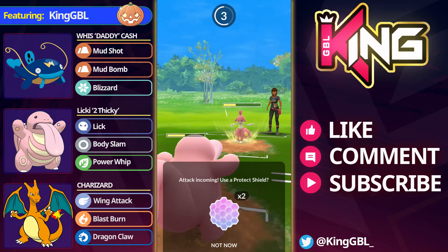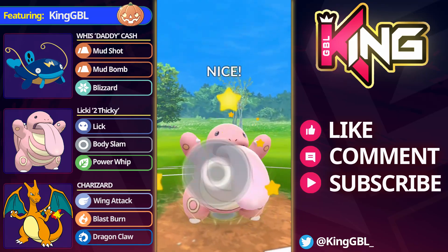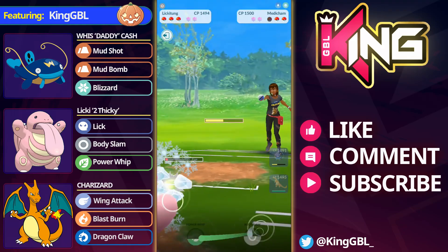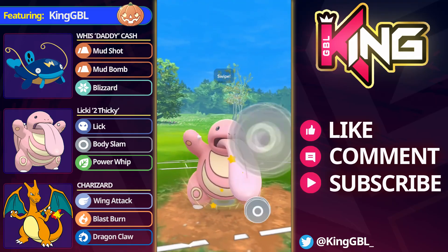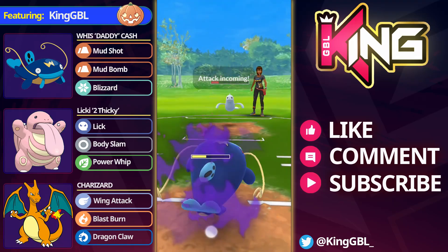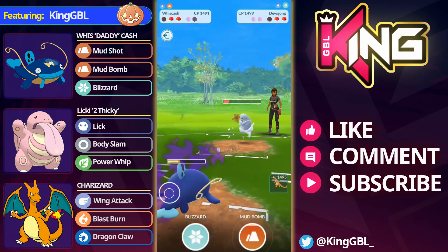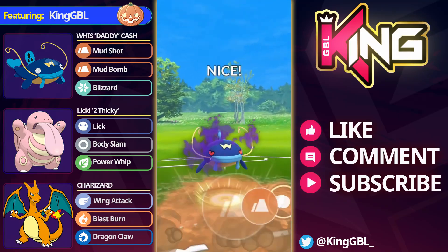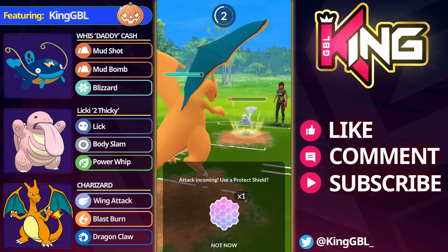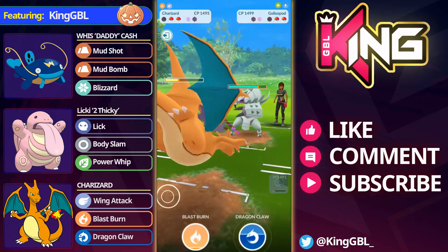One turn moves are a little bit tricky on the swap sometimes - I seem to lose the 50-50 like 75% of the time. We go for another Body Slam that will get the Medicham very very low so they're going to have to shield up and we do lick it down. Licky to Vicky! Let me know guys are you enjoying the current Great League meta with the likes of Lickitung. I should have just went for the CMP but I go for an over farm. They actually shield it and I swap into Charizard.